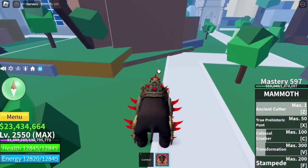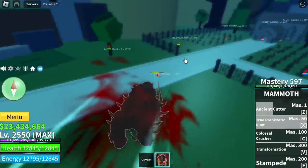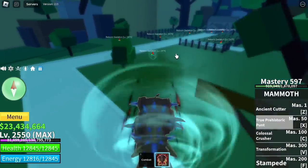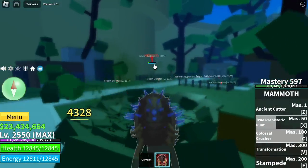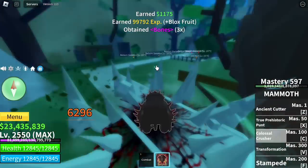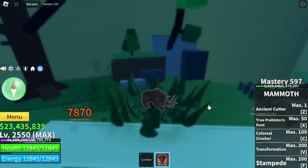Let's try the Ancient Cutter. Now it has two pounces. Next up, true prehistoric punt and the Colossal Crusher. Let's check the Colossal Crusher. This fruit also has M1 once you transform it. Don't worry, let me show it to you — four hits. That's one, two, three, and four.